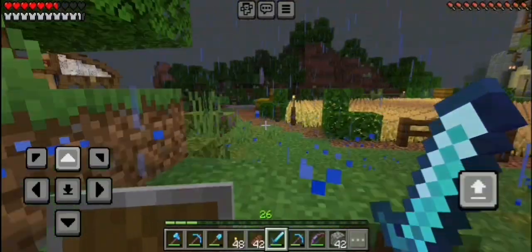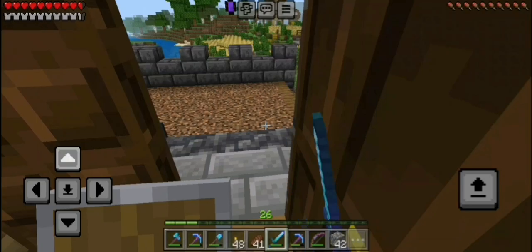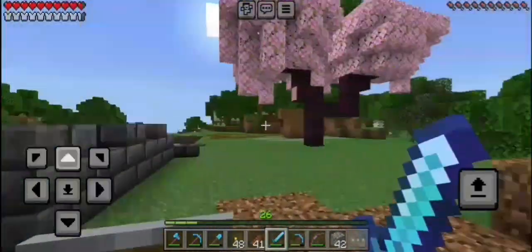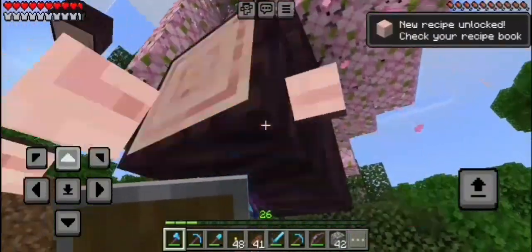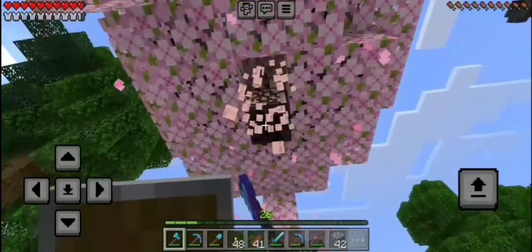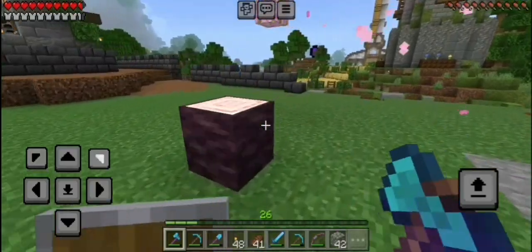We're back in the overworld — I'm going to take a quick break from the nether. I'm thinking maybe we take this time to actually change up our portal and decorate it and make it look good. Also, my cherry tree is fully grown! Let's take this down real quick so we can plant some more. That beautiful cherry wood — I don't know what I'm going to build with it yet, but I'm going to think of something because I really want to use it.